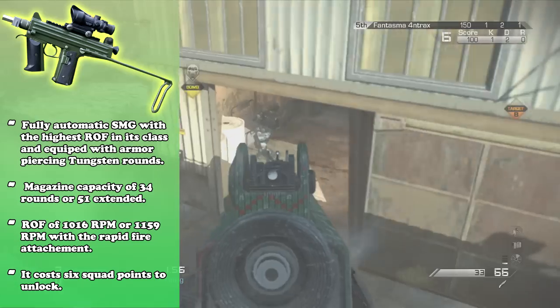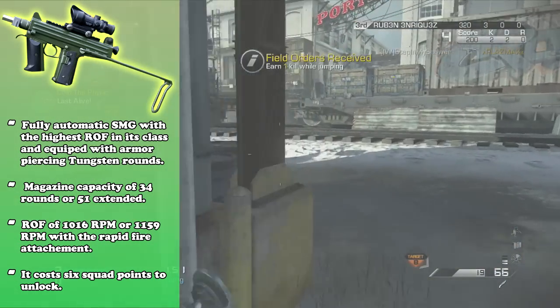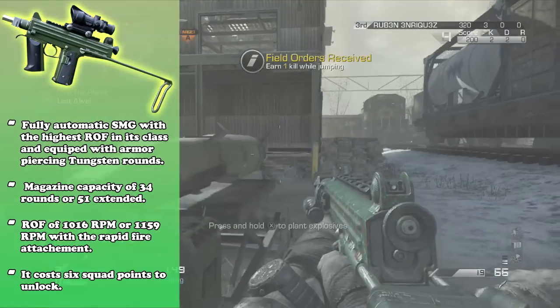The CBJ-MS unlocks cheaply at around six squad points, so it's kind of weird why it's not more popular — but we're going to find out at the range.